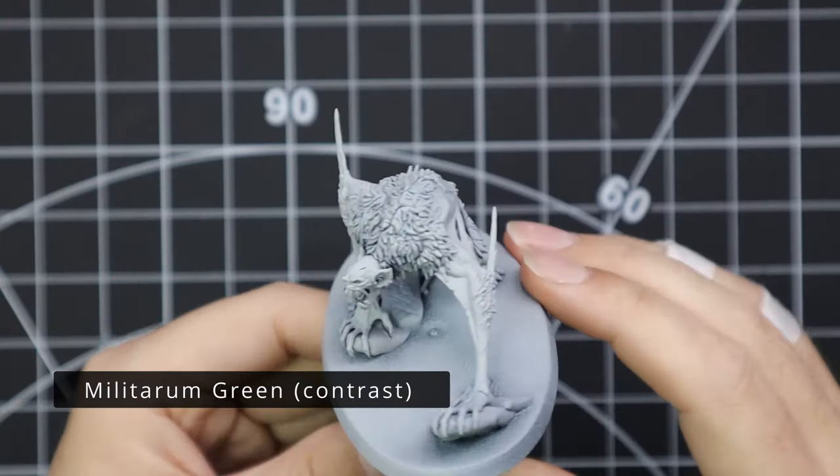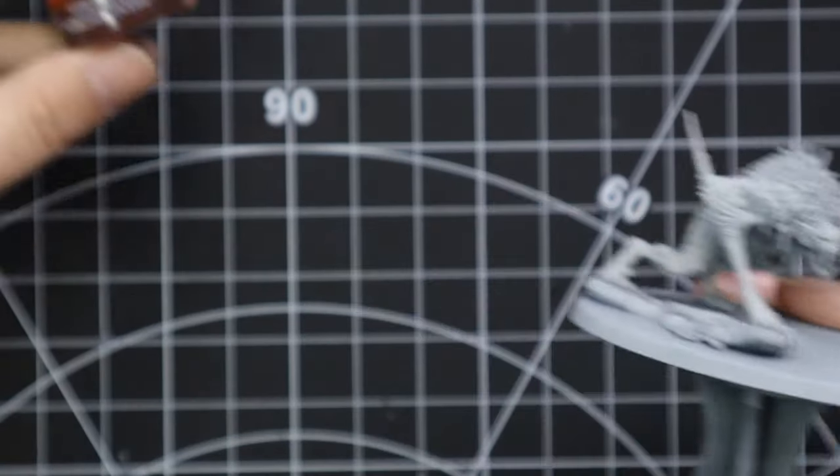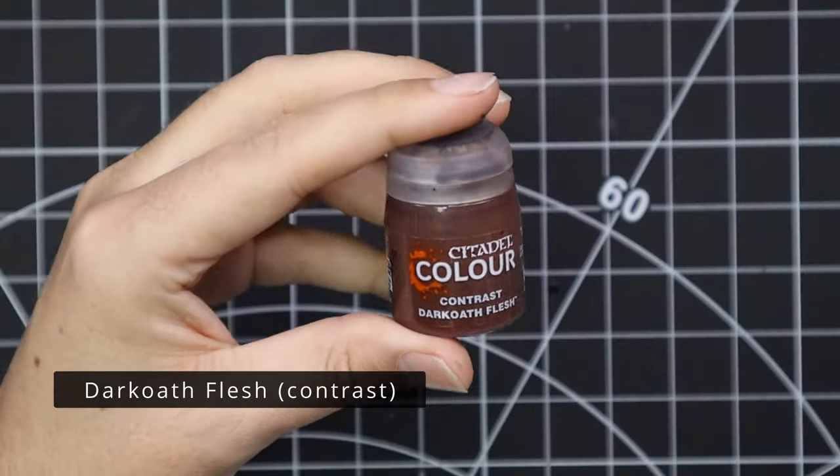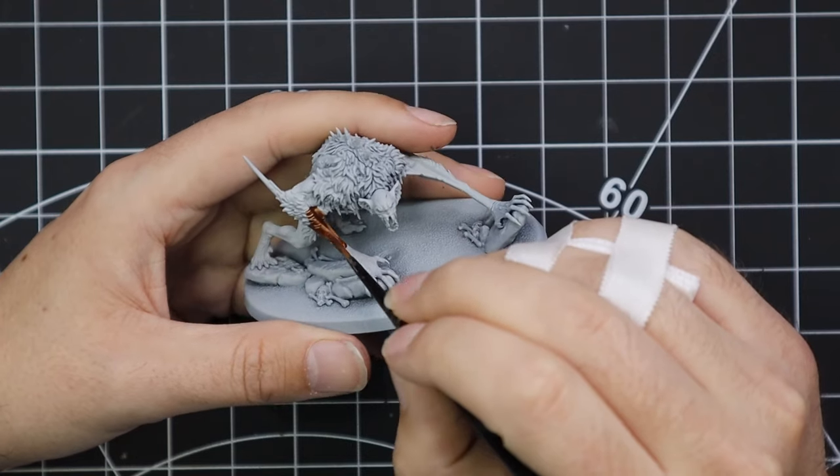This is the awesome new Vargulf Courtier for Flesh Eater Courts in a much more animalistic pose, crawling or skulking along the ground — very aggressive looking. He is like a terrifying sight to behold.